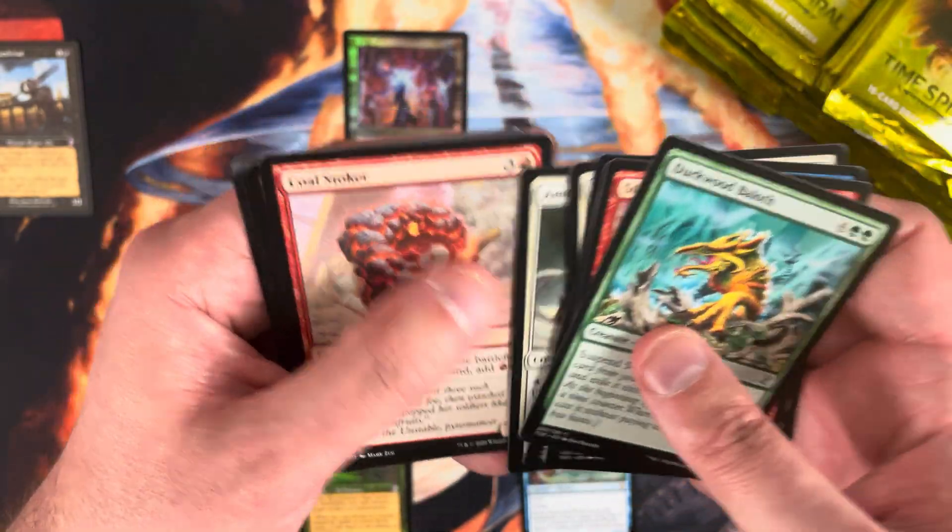Fibble is probably a dollar or so. Our first foil of the box is a Fathom Seer — nothing to write home about. Some of the foil commons with the foil multiplier are actually pretty substantial; I've pulled a Dead and Gone foil common that's like a $20 card, which is crazy.